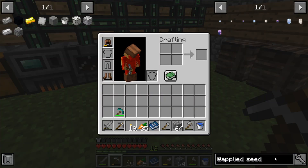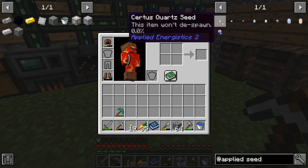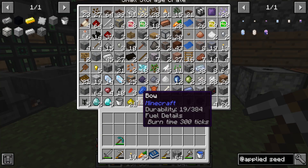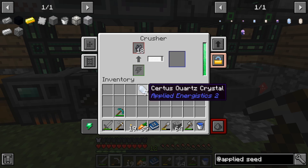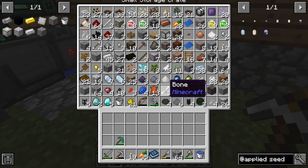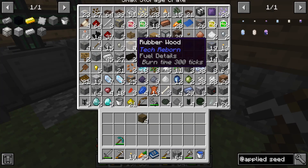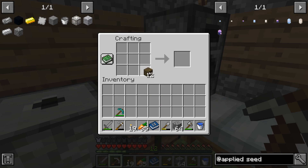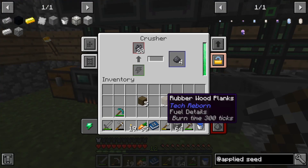In this episode we're going to be starting with Applied Energistics 2, and I think the first thing we have to do is make some seeds. We're going to grab out maybe half of these and put them in the crusher - or actually in the grindstone, I think that's what you're supposed to do it in. Let's just do it in the crusher.